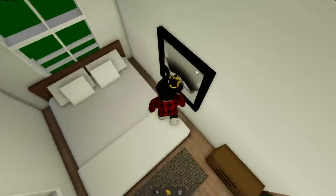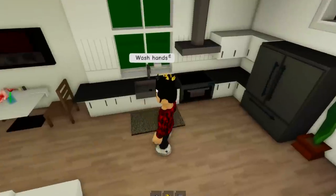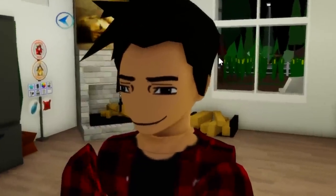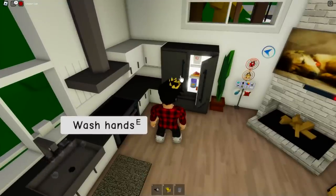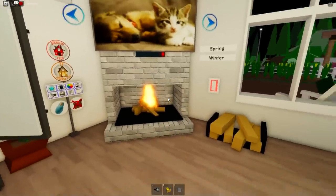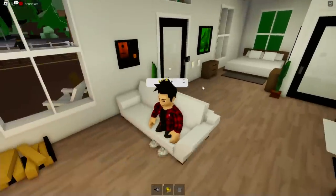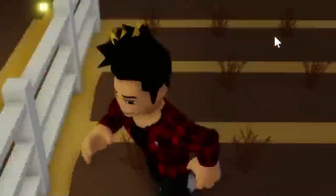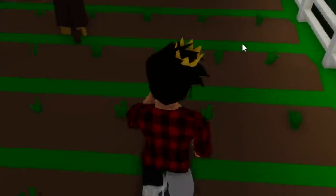Inside the house we have a bed, some paintings, a sofa, and a nice TV — a very nice looking living room. We can wash our hands in the kitchen. There's a fridge with tons of goodies. We can even light up the fireplace. There are some buttons inside, like this winter one — when we press it, the grass disappears and all our crops have died. That's so cool.